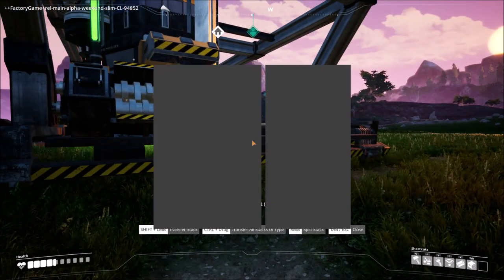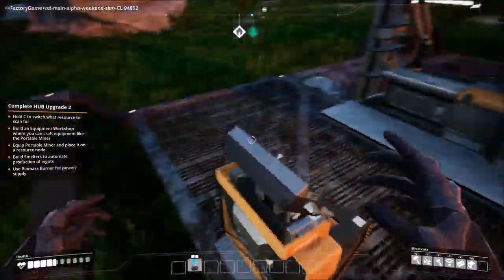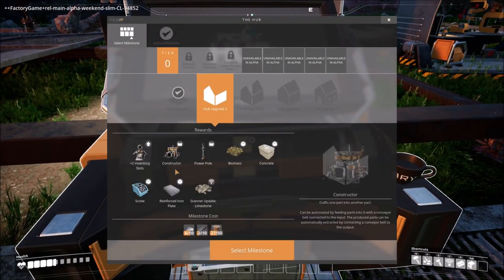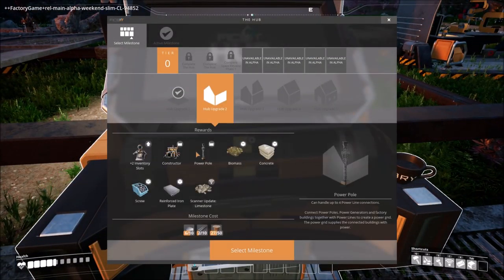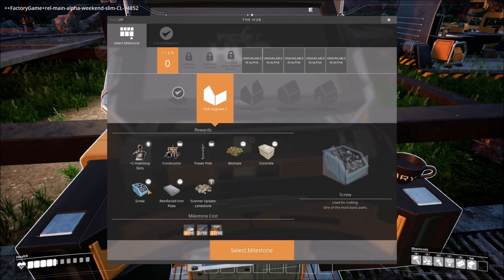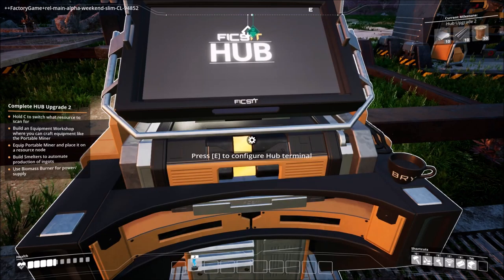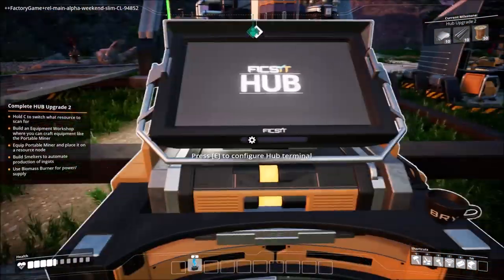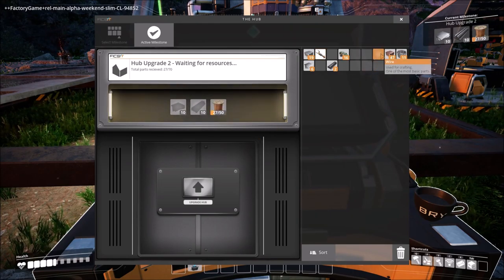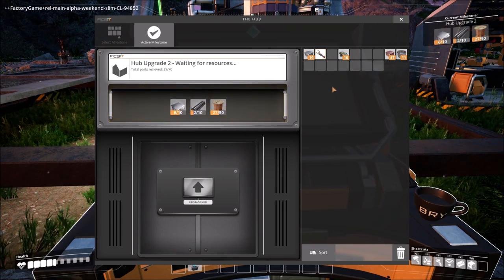If I press here I pick those up. Now we need to upgrade everything — that's what it's waiting on. We're going to try to upgrade our hub to the next level. Hub upgrade number two unlocks two inventory slots, the constructor, power poles, biomass, concrete, limestone, reinforced iron plates, and screws. I can put some of this in there already.